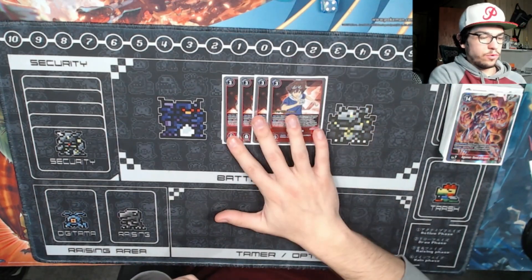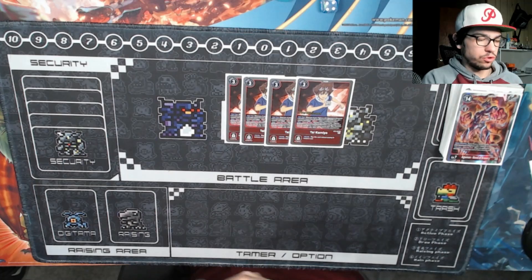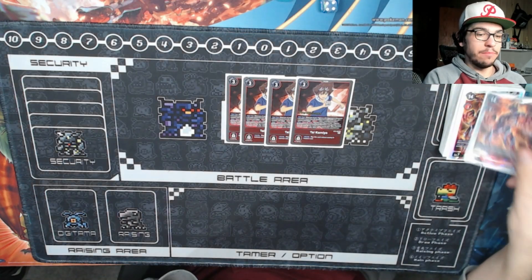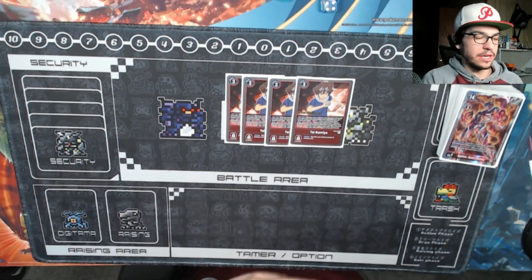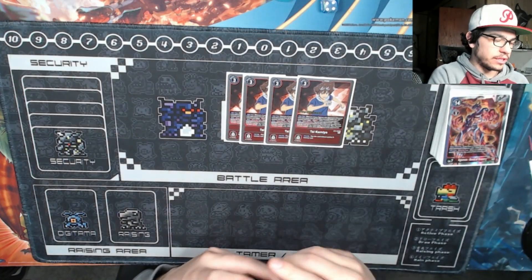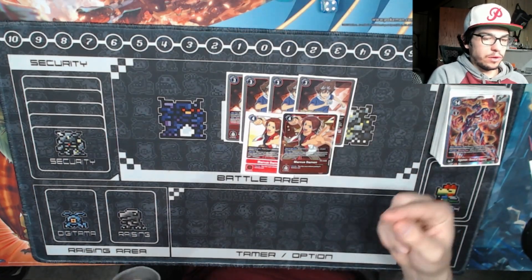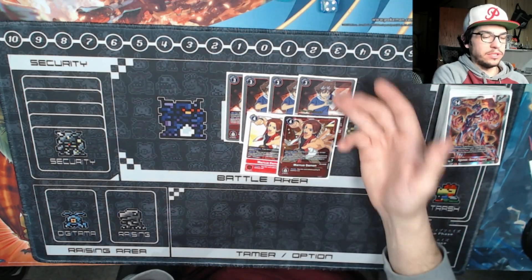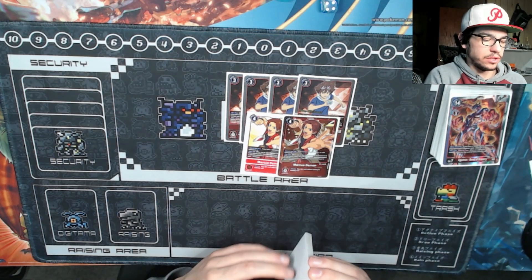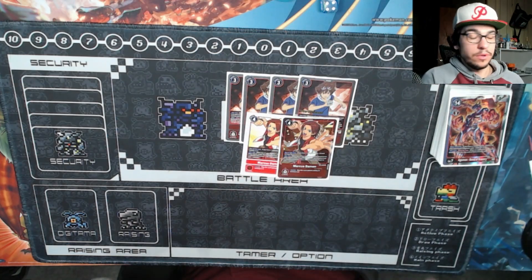Getting into the Tamers — 4 Tai and 2 Marcus. Tai is staple: we're playing a bunch of Greymons and Agumons, so we gain 1 and draw 1 when promoting. We're also playing Bond so we can go up into it. It's the glue that puts everything together and gives you a lot of the advantage you need. Marcus is a good memory Tamer — you tap him to gain a memory when you swing with a Greymon, so you can always be at 3 plus Tai. Going 4 and 2 with 6 Tamers works really well with the 4 Agunimon, and I was happy with this ratio.